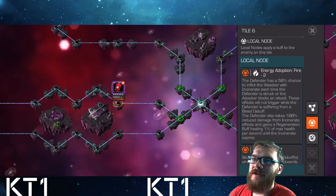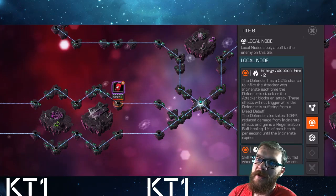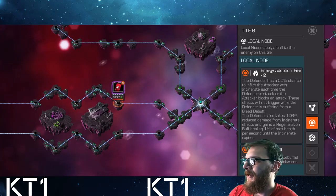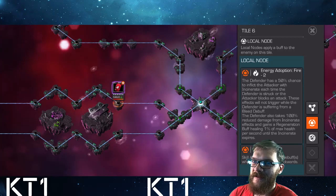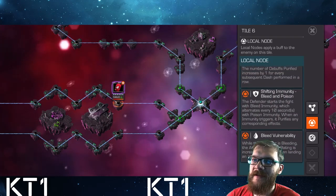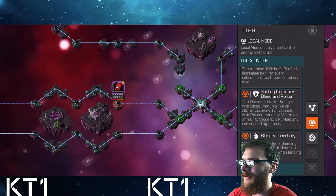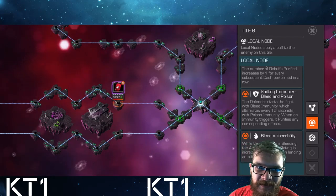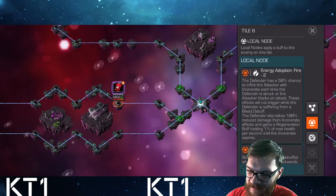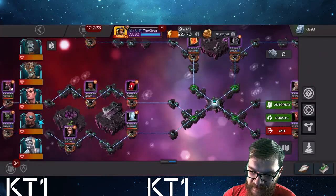In general the best approach is to just abuse the Energy Adoption Fire node. You can use Human Torch, Ghost for a ton of attack power, Kingpin, Silver Surfer, and a whole bunch of different champions while ignoring the rest of the mechanics. If you want to play by the rules, bring Nick Fury, Gwenpool, Ronin, Mailman, or other skill champions that inflict bleeds — you'll be able to purify the incinerates you get and all will be well.